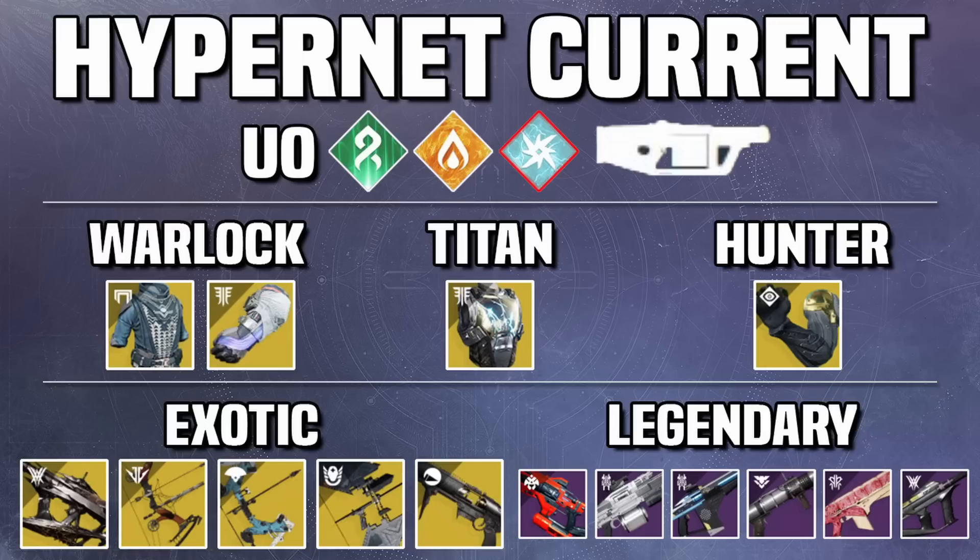For armor: Warlock's typical Starfire Protocol is pretty solid — can melt champions, the Tormentor, and the boss. Controverse Hold is also great because of the large groups of Void adds — you can spam grenades nearly infinitely. For Titan, you can finally go Heart of Inmost Light on Void; you can actually use a Bubble to stay alive since nothing will invade it and one-shot you like in Mars. For Hunter, you can go Aeons in this one because there are a lot of Unstoppable Champions — those Cabal Phalanxes like to be right up in your face, so with many champs in close proximity, Aeons can really shine here.